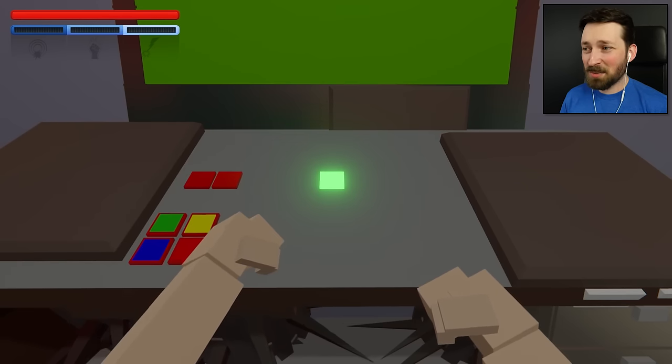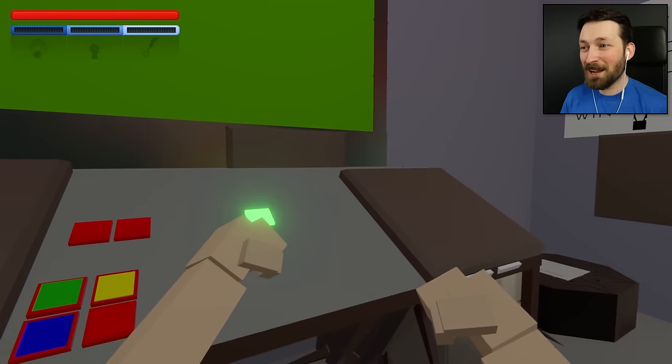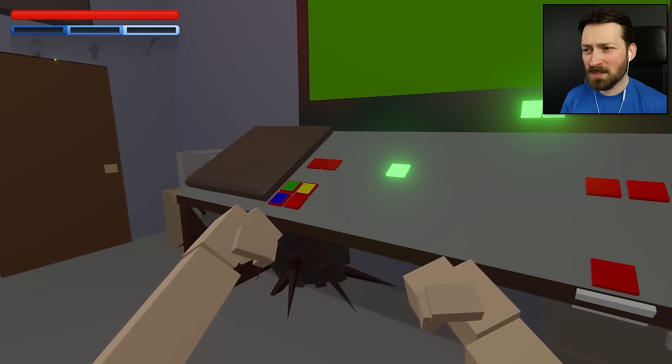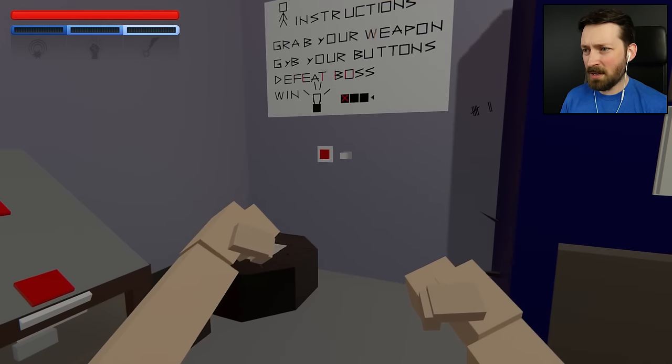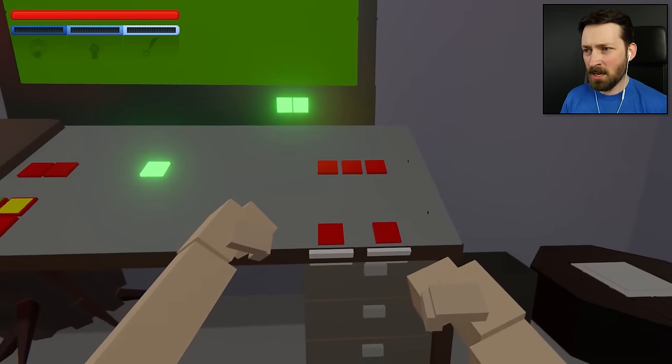I was already impressed with the fact that there are buttons that are functional and this looks like the game, but the fact that they managed to program in multiple endings just blows my mind. So those buttons are going to lead to the FBI ending — we don't want that. And that button down there, and this button over here which I'll push anyway, lead to the Cyborg ending.